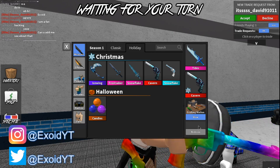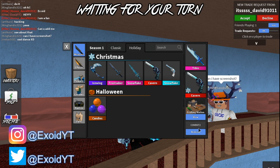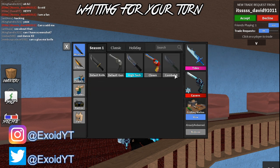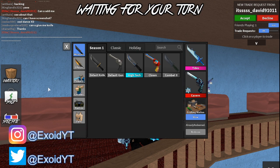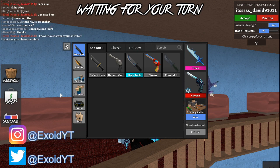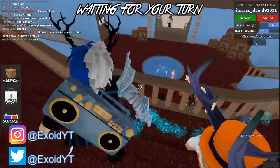We're going to start off with the first code, which is COMBAT42 — note the 'A' is a 4. Go ahead and pause the video and redeem it. If I go to Season 1, I get Combat 2 right there as you can see. Go ahead and subscribe for more codes. Unfortunately that is the only code right now, but once another code comes out I'll get you guys a new video as soon as possible.